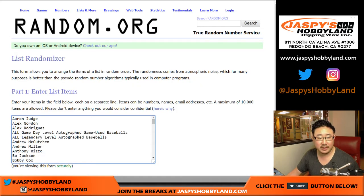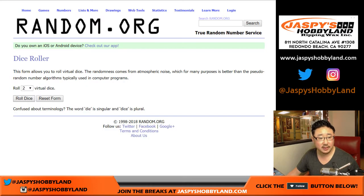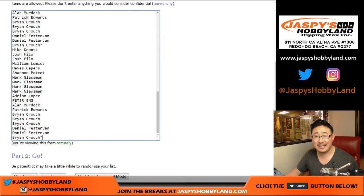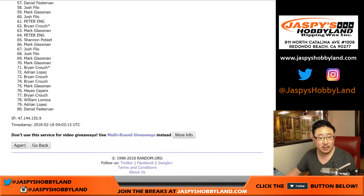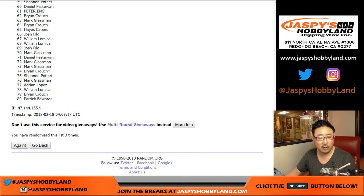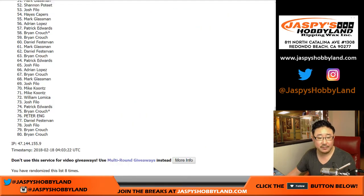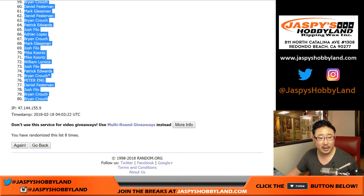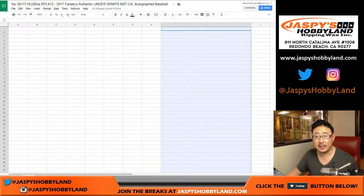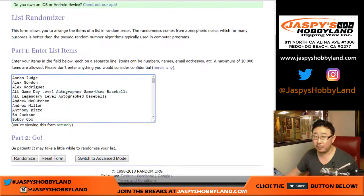Let's get those guys in there and let's randomize each list — 5 and a 3, 8 times. Names first, so there's 80 right there, and we'll run it 8 times. After 8 times we got Daniel F. all the way down to a couple of Brian Crouches.